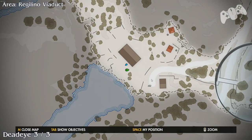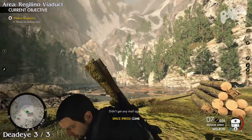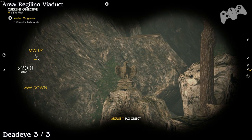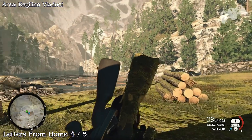Dead Eye 3 is located on the bottom left hand side, across this river here. You'll see the good old Dead Eye just located right there. So that'll be 3 of 3.